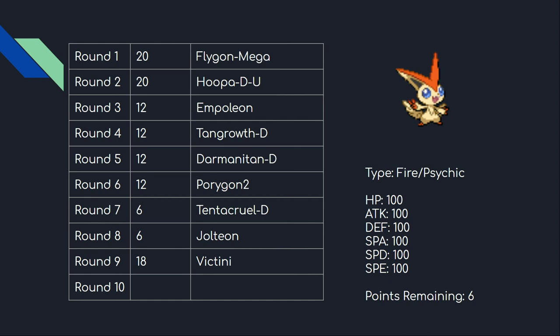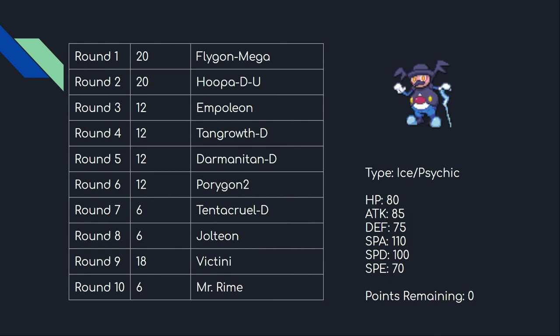Heading into round ten with only six points left, I wanted Avalugg but it was taken, so I grabbed the next best thing — Mr. Rime, just an Ice-type Rapid Spinner. Interestingly, after drafting two Rocks-weak mons first, we drafted six in a row that weren't, and then finished with two more — which is kind of funny. Mr. Rime loves to wear Heavy-Duty Boots, making it incredibly resistant to hazards, with a solid move pool and stats. That's all for my draft — until next time, Jesse504 out.